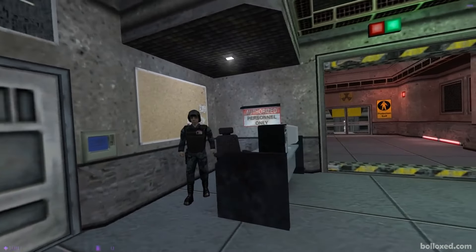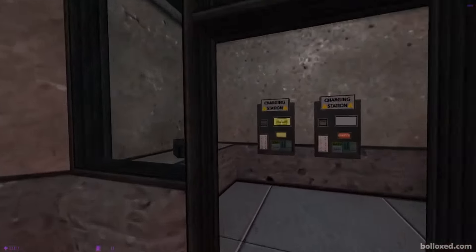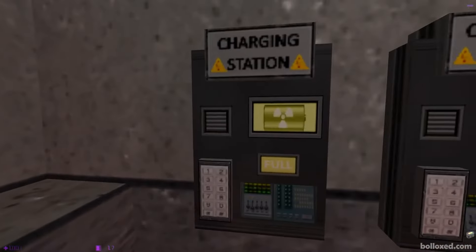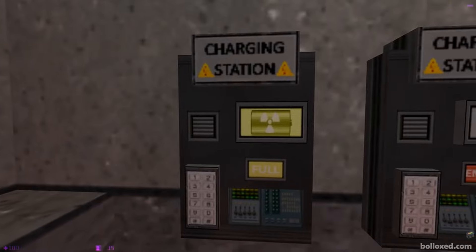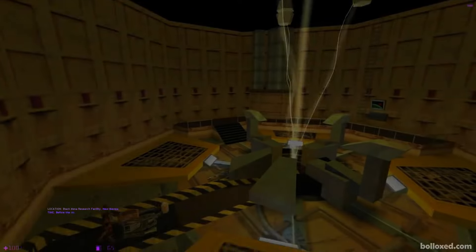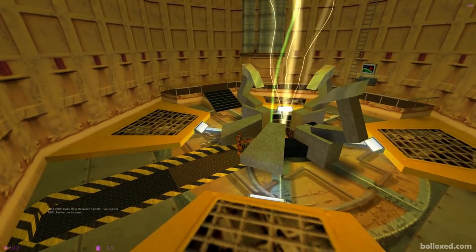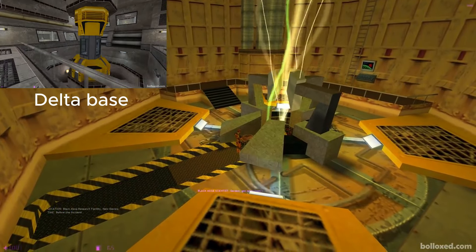The next difference is the experimental portal. Before entering the chamber, on the left side, we have a charger and one battery, unless you don't need them or you are a hardcore player. Going to Port 1, another cutscene comes with the test chamber at Sector C in Black Mesa, causing a resonance cascade and bringing chaos to the Earth.